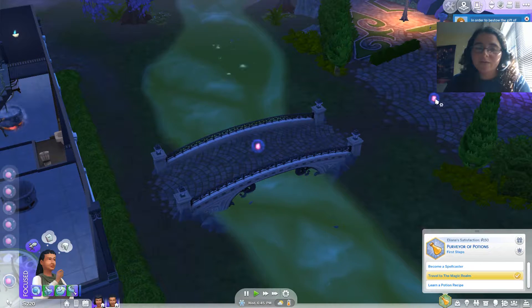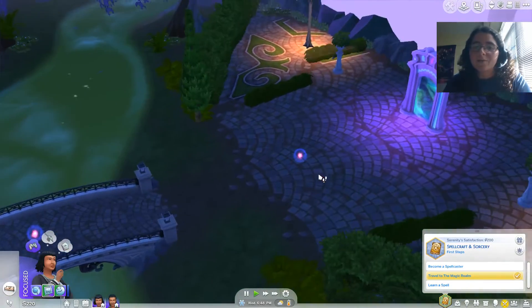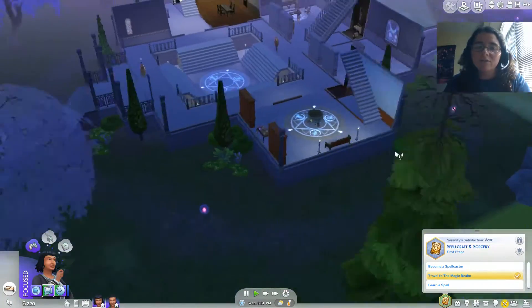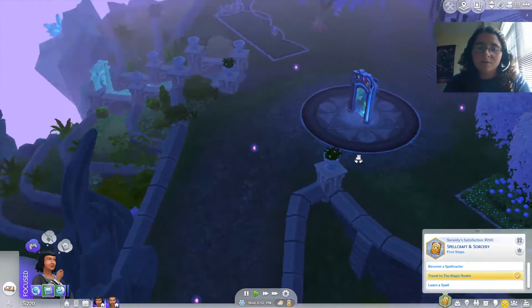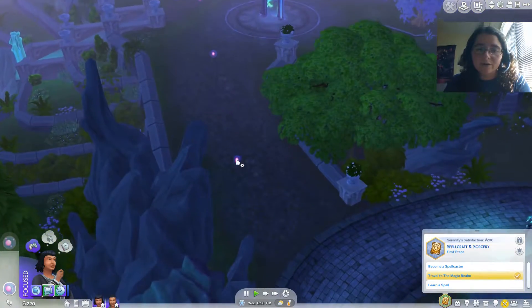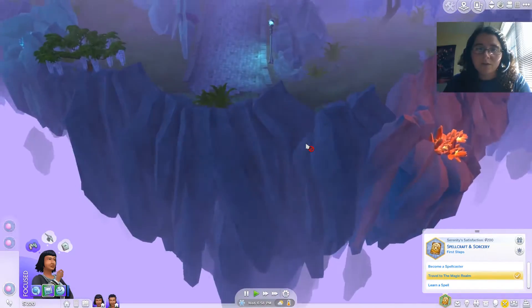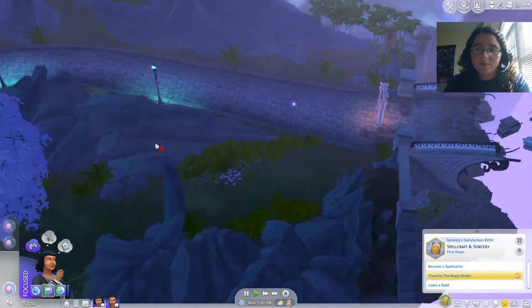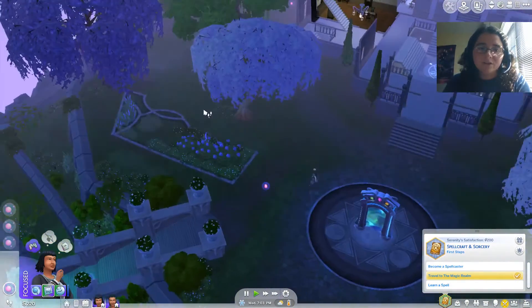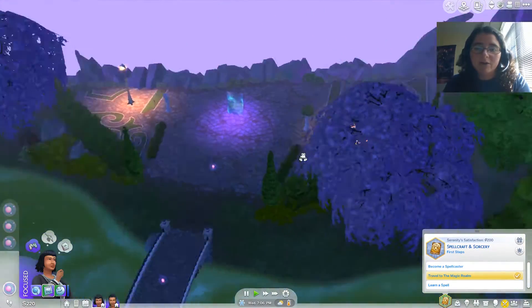We're going to focus on Eliana first because she was the first one that came up in the dialogue box. Serenity, you're going to have an interesting time because you're going to have to go different routes. We'll collect the motes here and over here. It seems to go off the grid a little bit. Serenity is going to have a more interesting time getting these because she has to get a little creative.